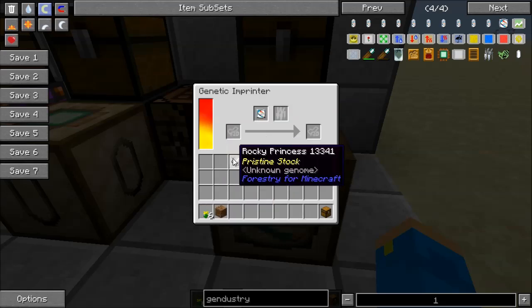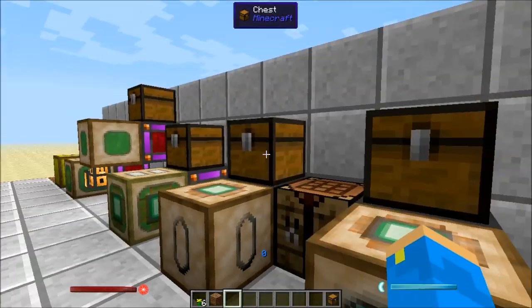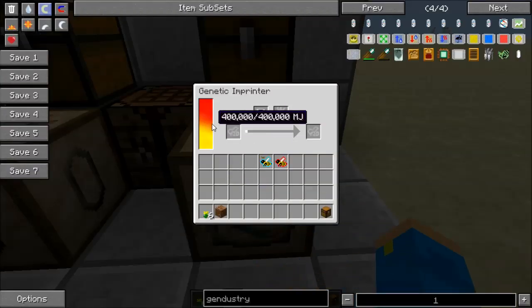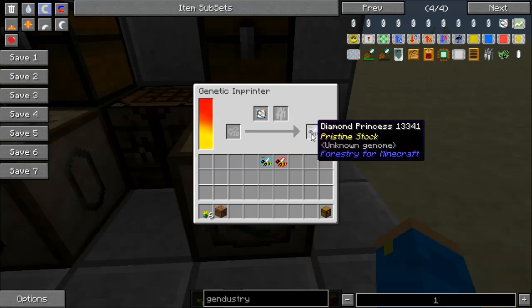So if I take a junky rocky princess — you'll probably get a bunch of these if you do a lot of quarrying — grab some labware, and run this process. It's going to use up some energy, and then it's going to take that rocky bee and apply these two traits to it immediately. When it comes out on the other side it should be a diamond bee with the fastest trait. We can check that it's diamond — and yes, diamond princess!